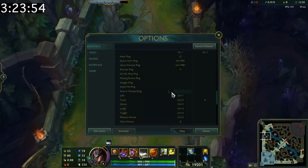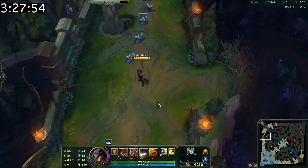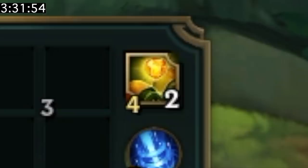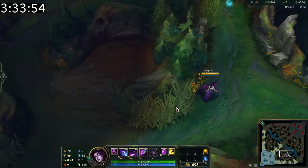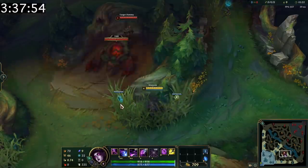There's a ping you can turn on in the settings called Area is Warded Ping that you can use to communicate to your team that an area is well warded. Where you place your wards may be more important than you think. For example, if you place a ward in one spot you won't have vision into the camp, but if you place it slightly differently, you will.